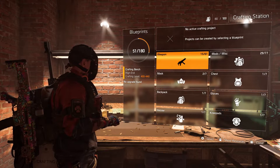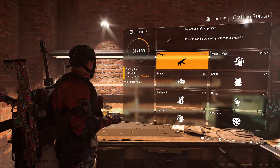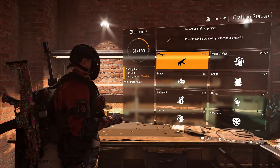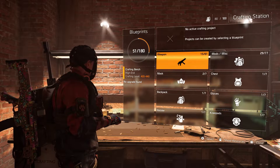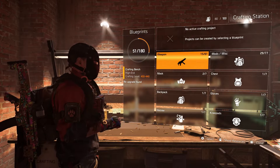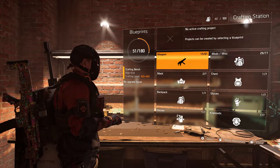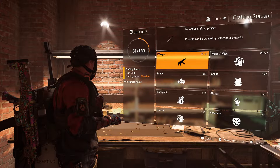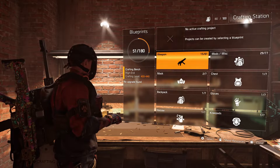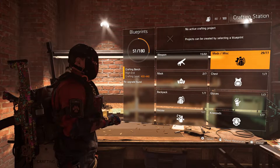In Division 1 you could buy blueprints from a dedicated blueprint vendor, but that vendor is no more in Division 2. Vendors sometimes sell a couple, but you mostly have to complete activities to get them. I have a separate video about Alert Level 3 Control Points — in World Tier 4 those are unlocked, and completing an Alert Tier 3 control point will give you a random blueprint. That is a great way of unlocking extra blueprints.